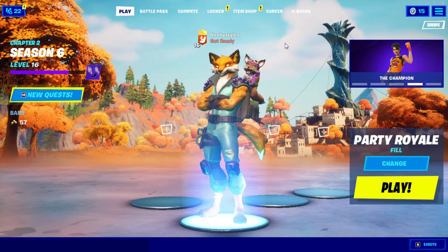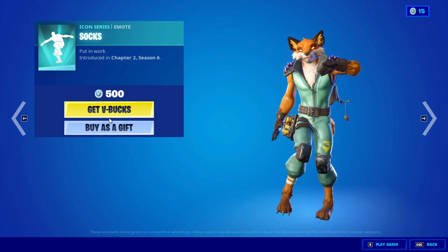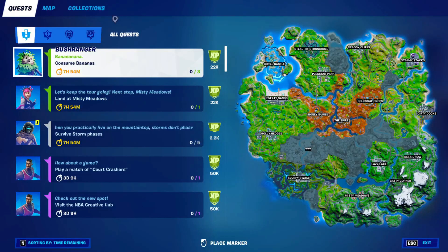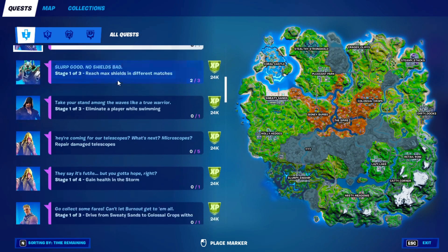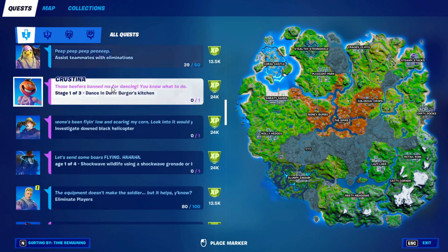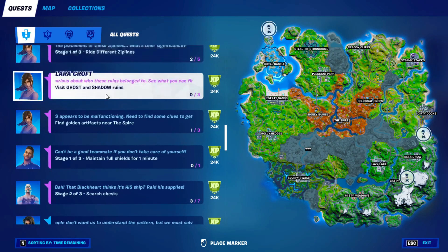In order to get the Socks emote for absolutely free, all you guys need to do is go into the item shop, go into the Socks emote, click on the V-box on it, then go ahead and go into play. When you're in play, go to new quest, go into all quests, and click on every single quest that you have. Just click on every single quest. Don't skip anything — if you skip, you'd have to restart everything.